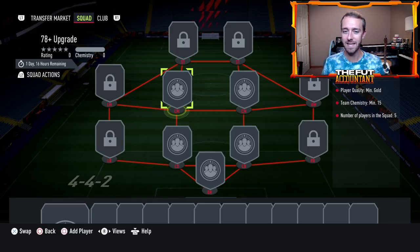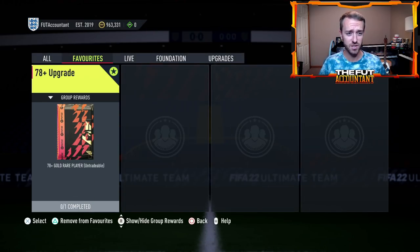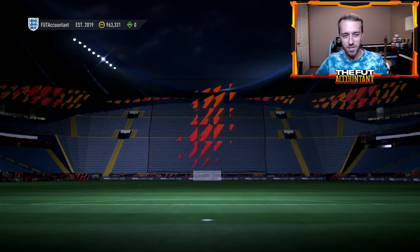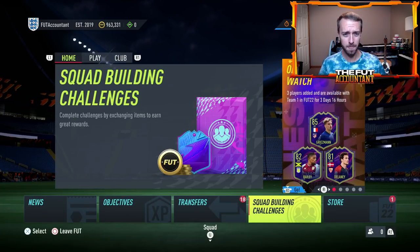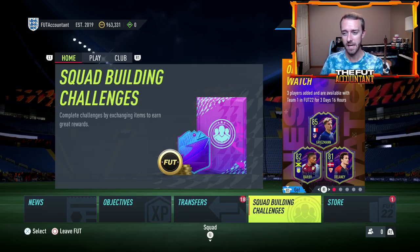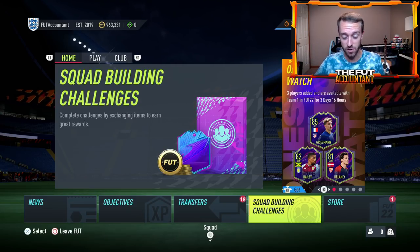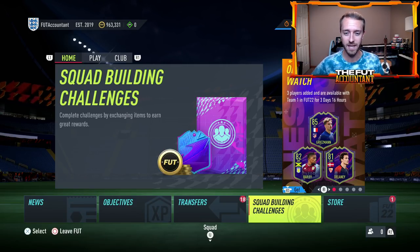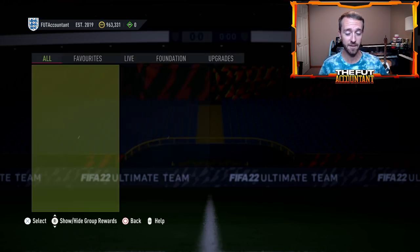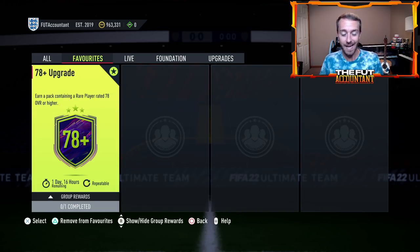It's basically 2,000 coins a pop to do, or less if you have players in your club. I think there are a couple of reasons why EA released this. They're really giving out some good stuff this year with upgrade packs — at least if pack weight stays the same. Pack weight is higher than it's ever been, which is increasing supply on the market, so these upgrade packs are turning into a really good gamble and they're paying out.